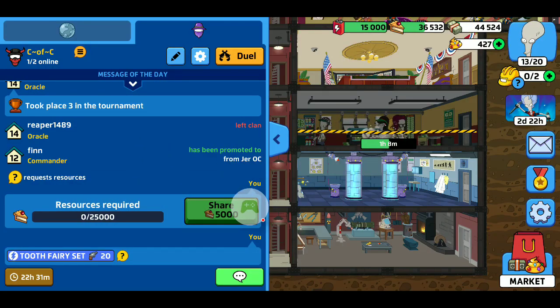There's the clan — you can share and pick what you want to do. You can ask for energy, food, or money, and they can share it with you. We just started so there's only one person that joined.